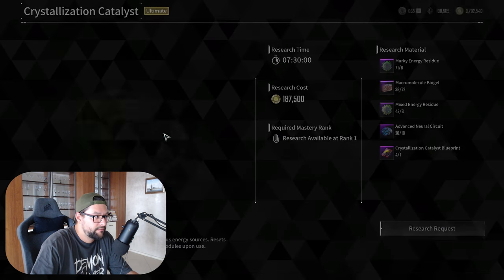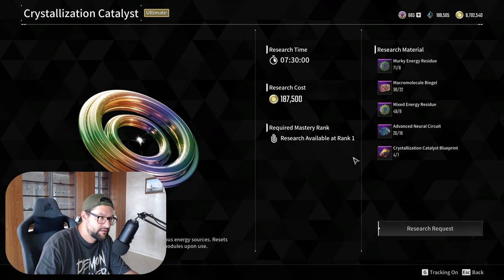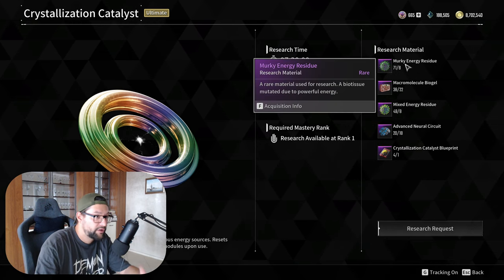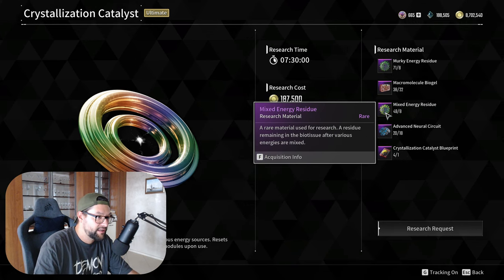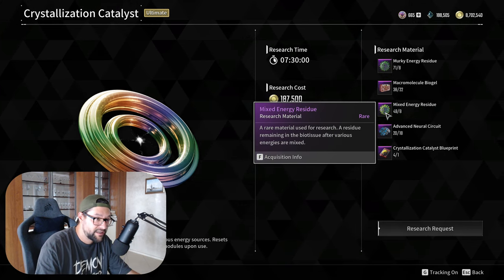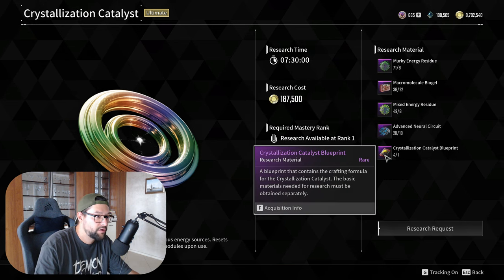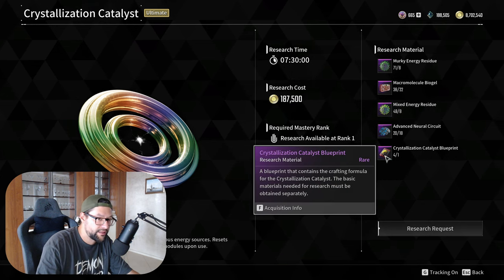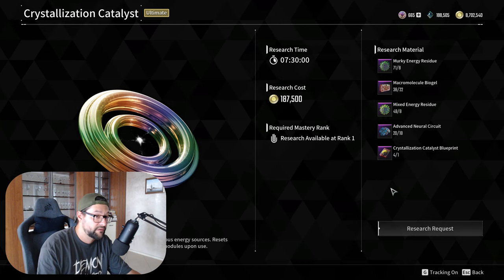It's actually pretty easy. In order to craft the crystallization catalysts, you need a few things: murky energy residue, biogel, sponge as I call it. And then there is the other bacteria — the mixed energy residue — and the brains. And you need crystallization catalyst blueprints. Those are the few things that you need to craft one of these.